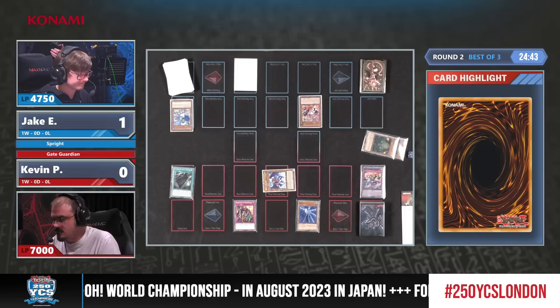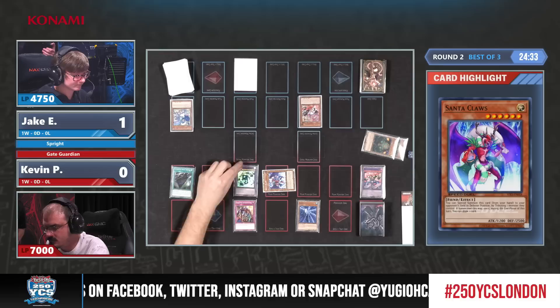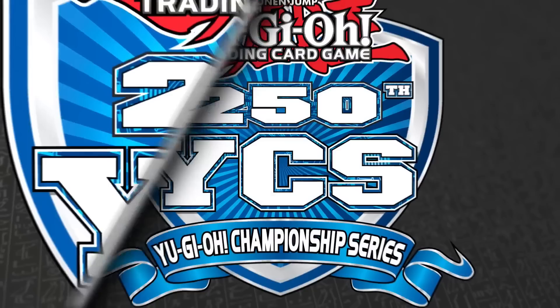Santa Claus has 1500 attack. I can't imagine there's another reason to play it other than the fact that it's quite small. But in this case it's still bigger than the Live Twins. That's the only advantage over Kaijus. Gate Guardian Combined has a grave effect, and now we are scooping — Gate Guardians control their way into game three! The Skill Drain was very much drained here in game two, and the Gate Guardian strategy comes out on top.